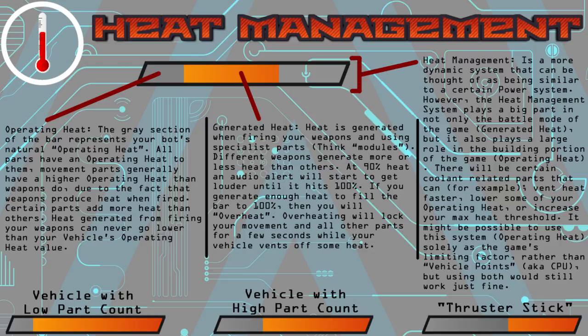As you can see by the parts at the bottom, we give examples of certain vehicle archetypes. On the left we have a vehicle with a low part count — it has very little gray, therefore very low operating heat. A vehicle with a high part count is slightly higher. This was written over a year ago, back when thruster stacks were still a thing. Basically, spamming an insane amount of parts to get crazy high movement speed would obviously give you an extremely high operating heat, so you couldn't really fire a whole lot because you would generate too much heat and overheat.